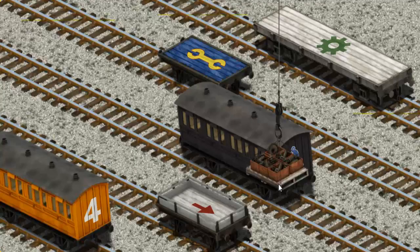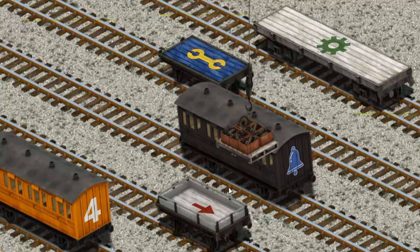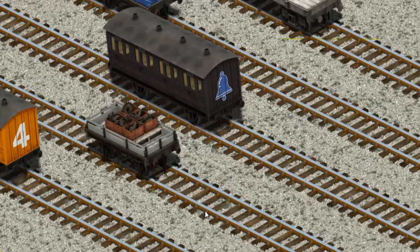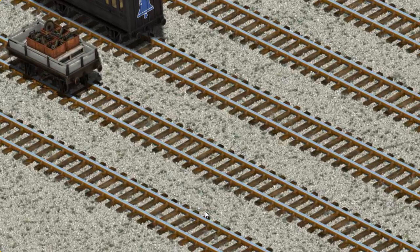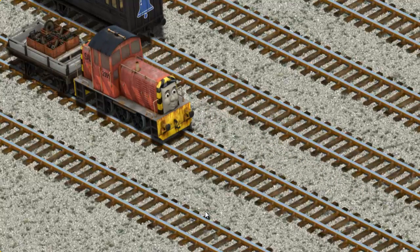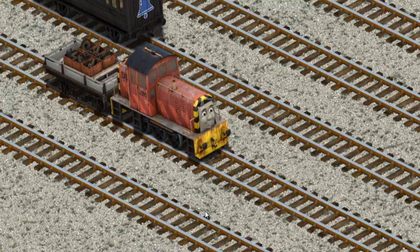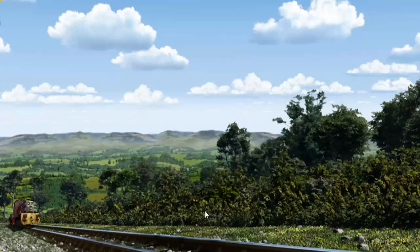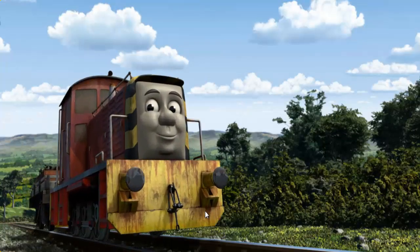Let's lift and load. Now the cargo must be loaded. Show Cranky where the white flatbed with a red arrow is. You found it! Salty set out for the steamworks.